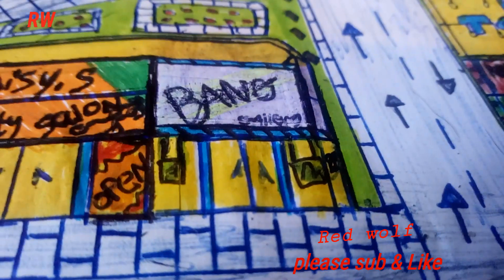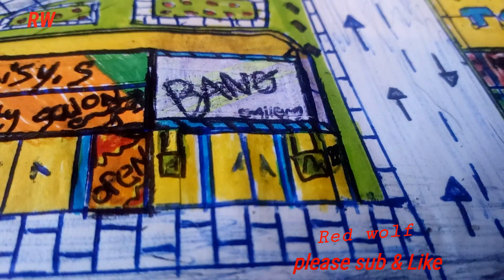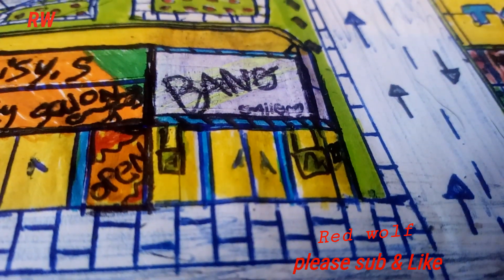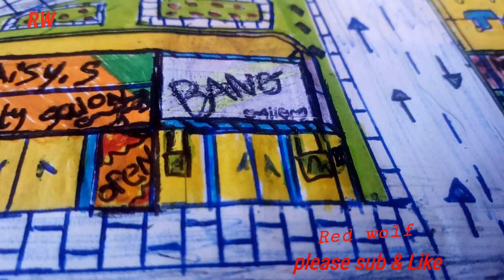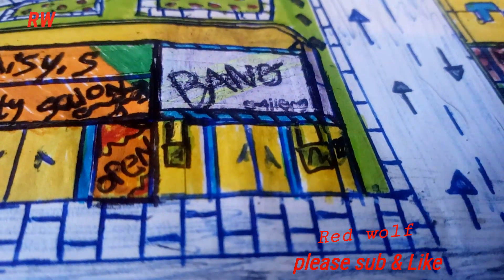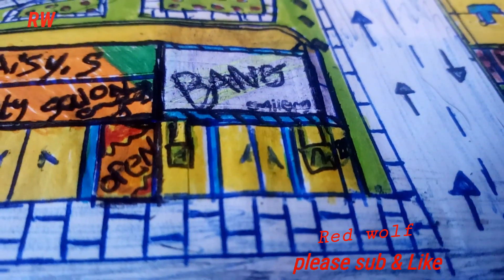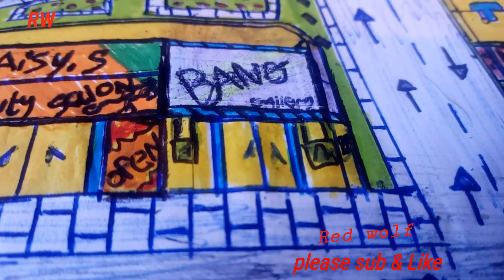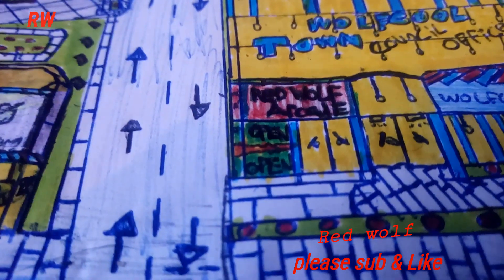Hello and welcome to Wolf Cool Town episode 51. Today we have got Gold Road in Wolf Cool Town. The first shop is Bang Art Gallery. What's an art gallery that sells? It sells paintings, posters, sculptures, all different kinds of art.